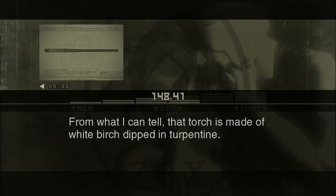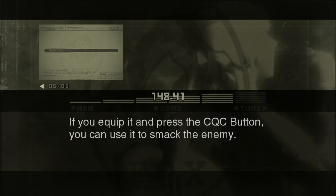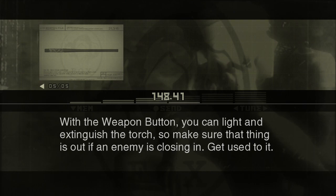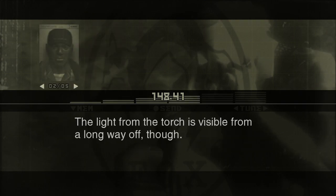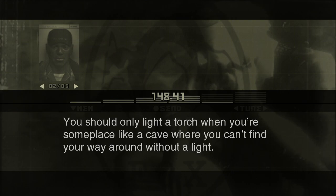From what I can tell, that torch is made of white birch dipped in turpentine. It burns long, so I don't think you'll have a problem with it burning out. If you equip it and press the CQC button, you can use it to smack the enemy. You can also swing it around by pressing that button repeatedly — useful when you need to clear the room of bats and stuff. With the weapon button, you can light and extinguish a torch, so make sure that thing is out if an enemy is closing in.